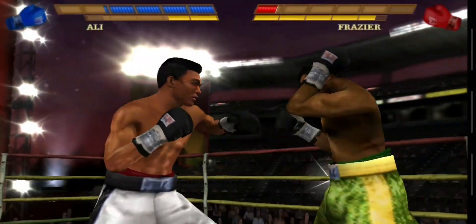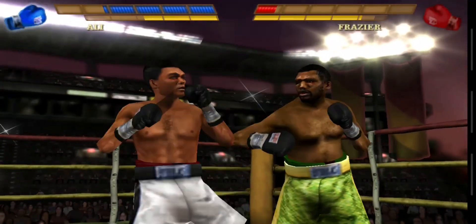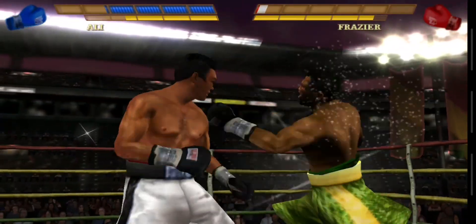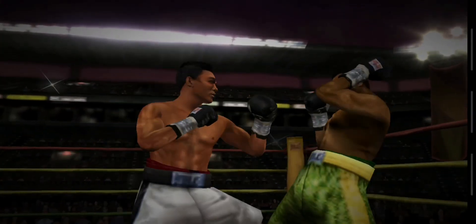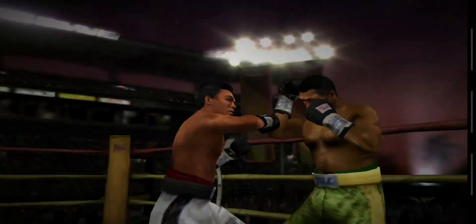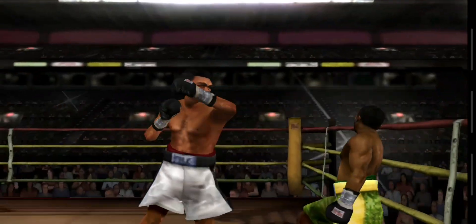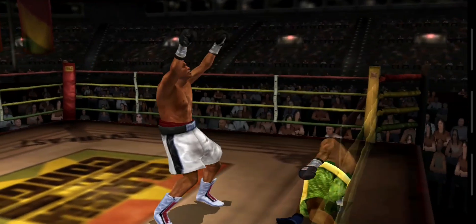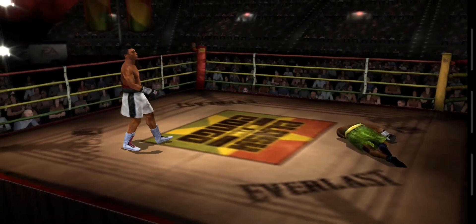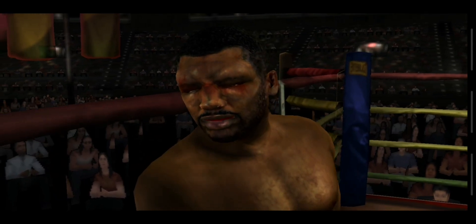Three punches landed in rapid succession. Frazier's in a bad way. I'm not sure he's fully aware of his surroundings — let's see if he can hold on until the end of the round. A clashing uppercut drops his opponent for the second time in the round. Ali connected big time with that right hand. See on the replay how he just dropped him?